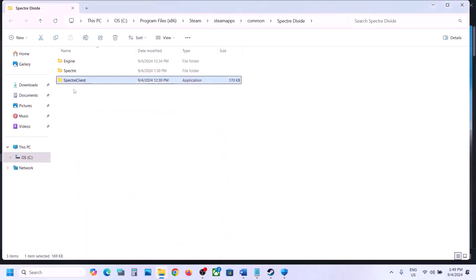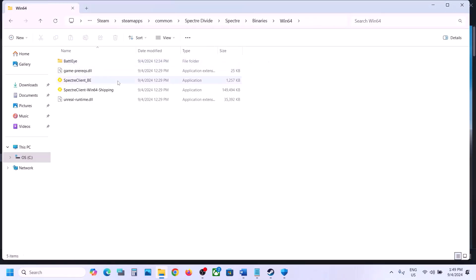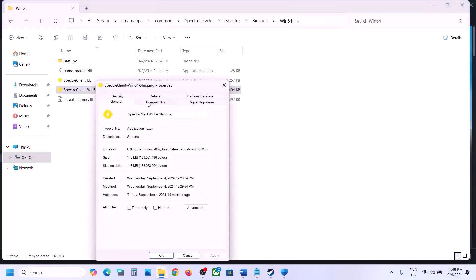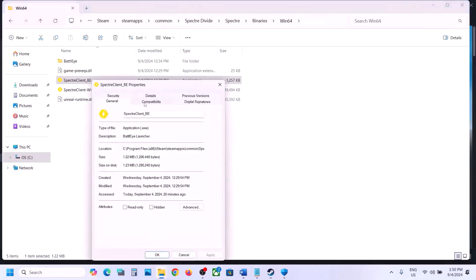If still not working, select Windows 7 instead, hit Apply, click OK. If still not working, check Disable Full Screen Optimizations, hit Apply, click OK, and launch the game. You can also try the same steps on the exe file in the Spectra\Binaries\Win64 folder — right-click, Properties, try Run as Administrator, then compatibility modes Windows 8 or Windows 7, then Disable Full Screen Optimizations.